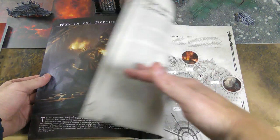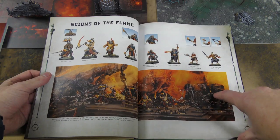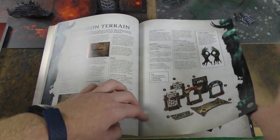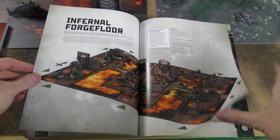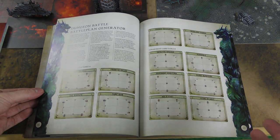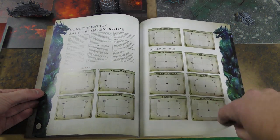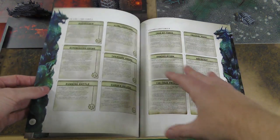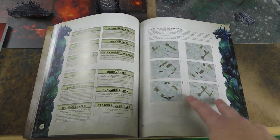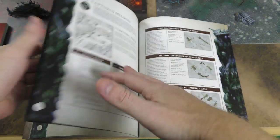You also get a separate rulebook for the Catacombs with the typical stuff - a bit of lore, background, cool art, pictures of painted miniatures, and the rules for the dungeon terrain. To set up a scenario, you don't get any physical cards in the box, but the scenarios are printed in the book. You can roll off on victory objectives, twists, and the layout and setup for the above-ground missions.